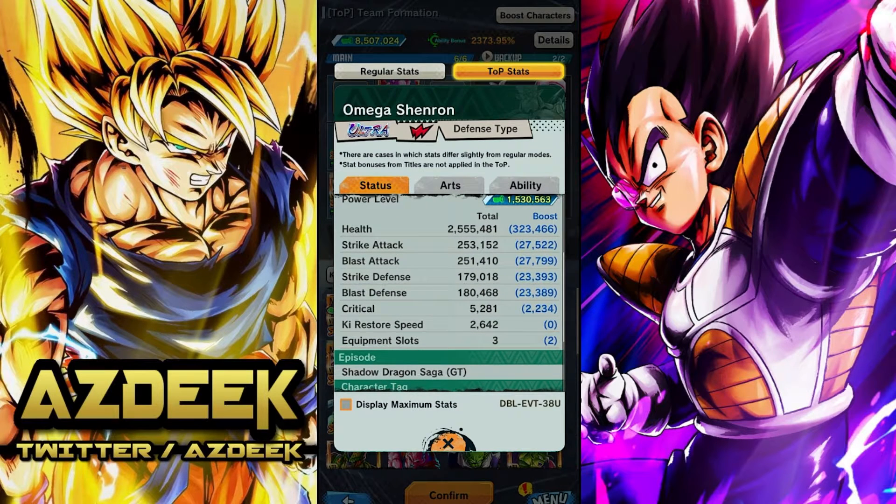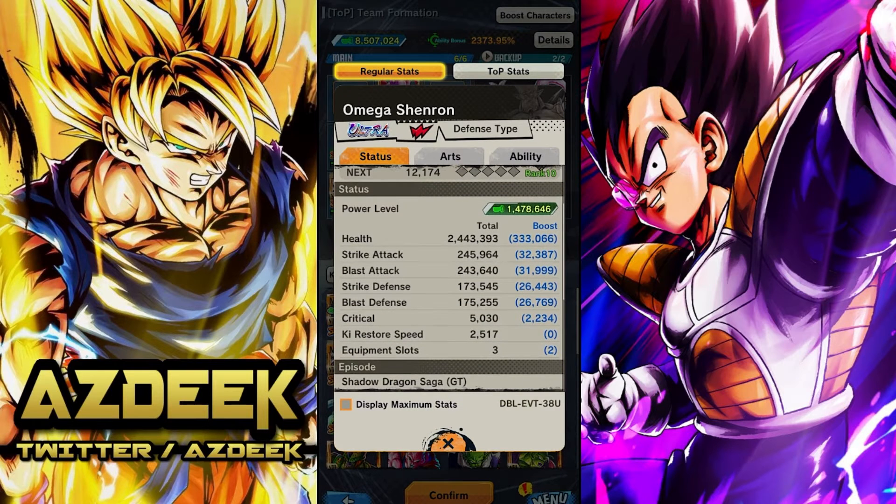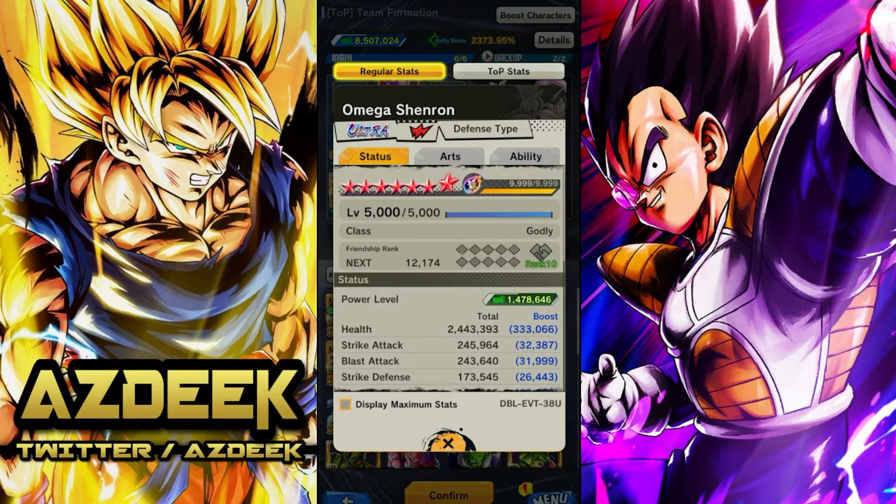Some of my other characters are slacking a little bit, so we'll correct that later on in the season. Omega goes from 2,642, but without the T.O.P. stats it goes from 2,517. So you'll see that increase across all stats as long as you give him that Friendship Rank.